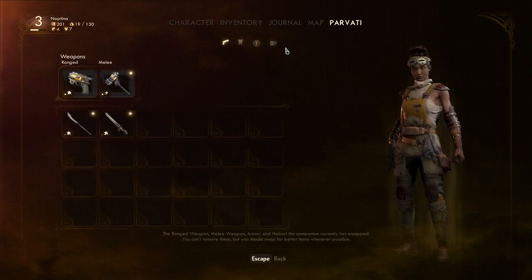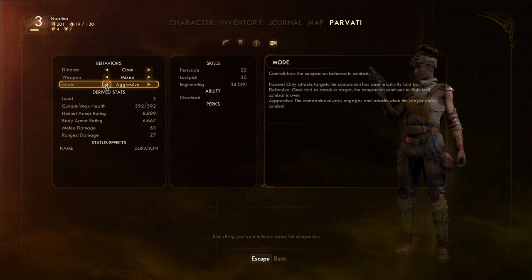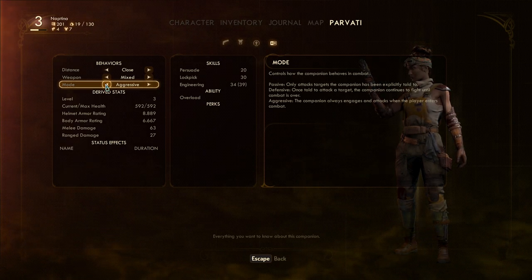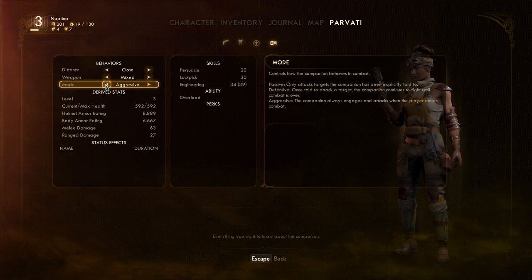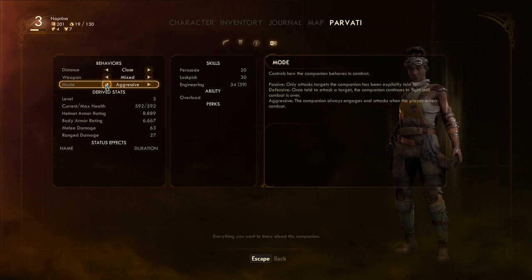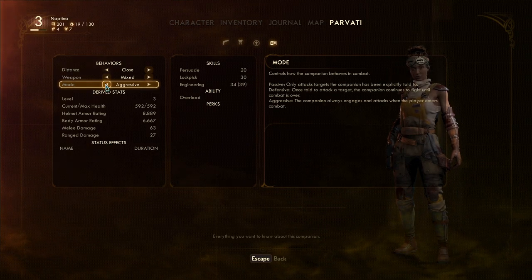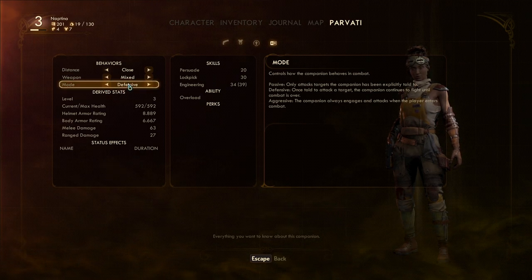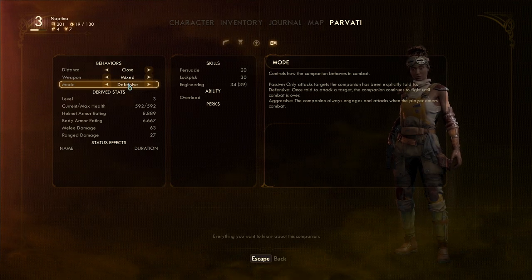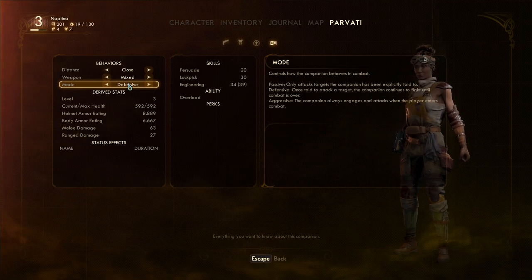To get around this, go to Parvati's AI settings — the fourth option, same for all companions. The important setting is the mode, which is set to aggressive at the moment. This means she will attack anything you attack and move from target to target within a given encounter — she won't stop until combat is over. It leads to a lack of fine control over her movement in combat, which is very important in this mode. You do have defensive mode, but in my experience it's very similar to aggressive and I'm not sure what the distinction is.